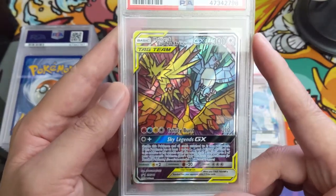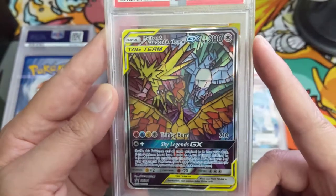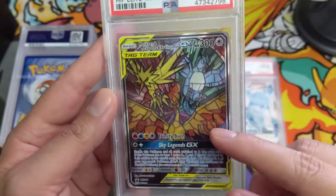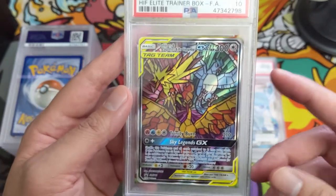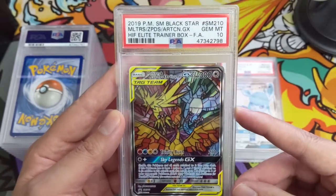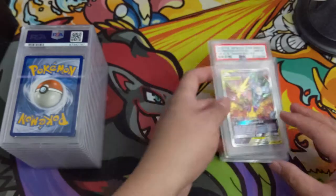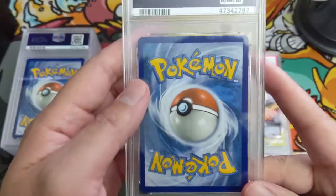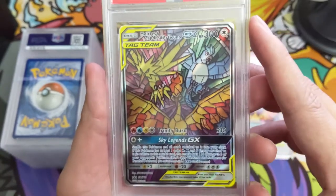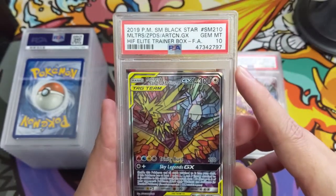Oh, the ETB birds! I love this card — such cool art, and the fact that they included it as the ETB promo was absolutely amazing. And boom, we do have a 10! Such an epic art — PSA 10, stained glass birds. And we got more birds, another 10!